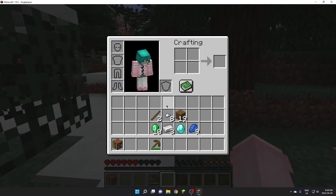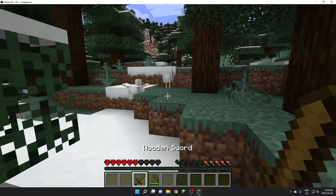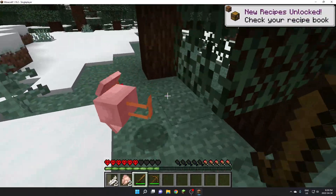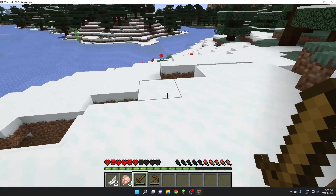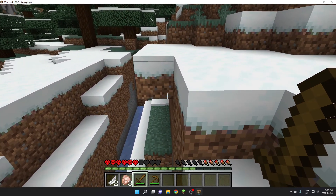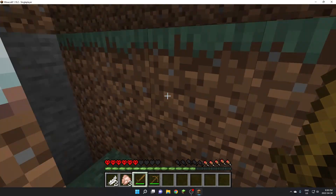After we got attacked by the polar bear, we need to get out of this biome somehow. We'll just walk. I wonder what's a quicker way to get food — I don't know if there are animals but there don't seem to be any. I really want to keep this run because it's been going good so far, especially with all the loot I've found. I don't have any string either.